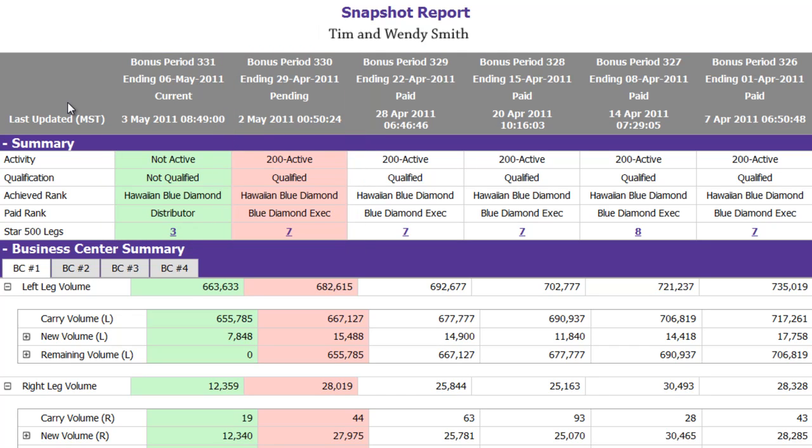So far this week, you can see that you are not active and you are not qualified, although you've achieved the rank of Hawaiian Blue Diamond. Because of that, your paid-as rank is distributor. But you still have until the end of this week to meet certain requirements to advance.